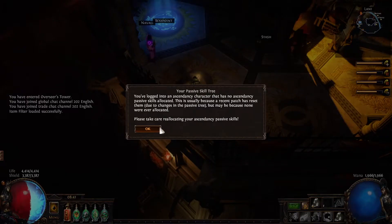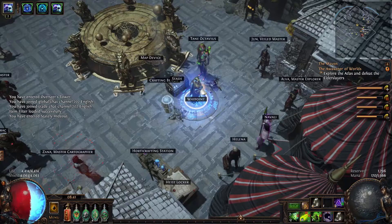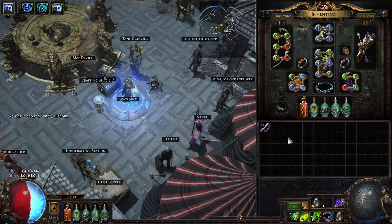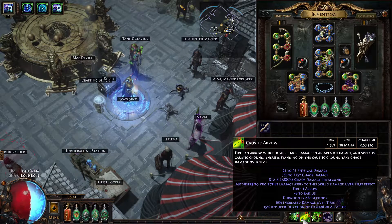This is my chaos character. We have Bane there with all the curse setup. This DPS is going to be skewed because it doesn't have curses on and doesn't have withering buffs up. So that is just 1.5k. But it's not the hit — it's the DPS on the curse to worry about, and that's at 278,859.2.